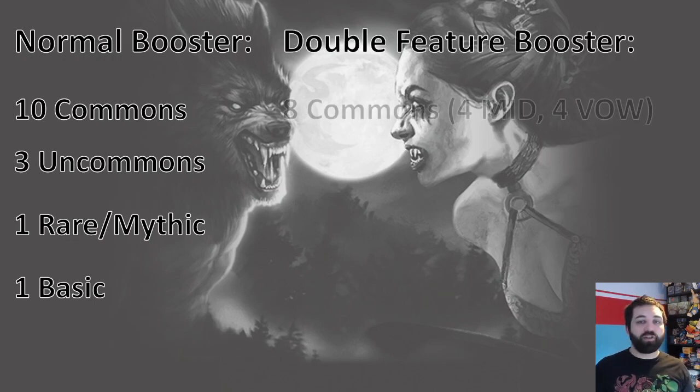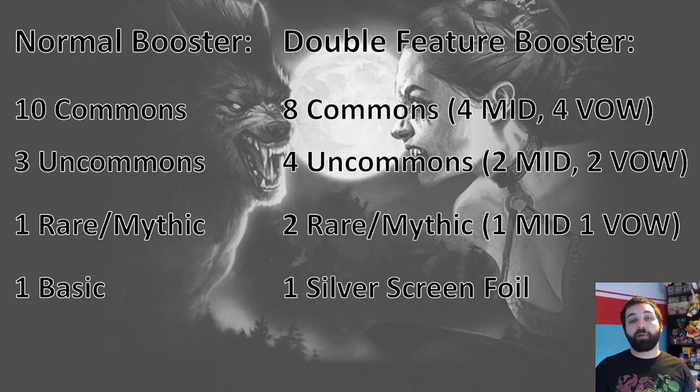In Double Feature it's slightly different, because you're going to get an even split of cards from both packs. You get 8 commons — 4 from Crimson Vow and 4 from Midnight Hunt — 4 uncommons (2 from each set), 2 rares or mythics (1 from each set), and then you also get a silver screen foil. As far as I can see, there are no basic lands in these packs, but you do have 15 cards to draft.